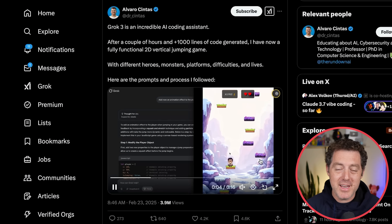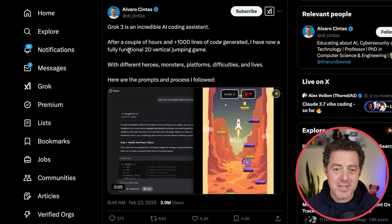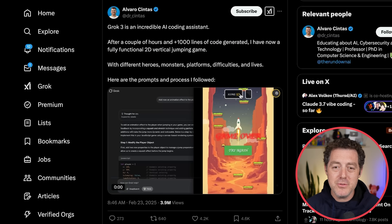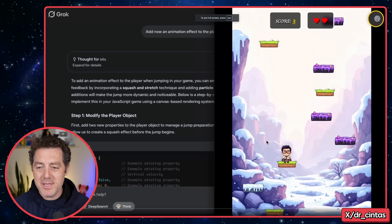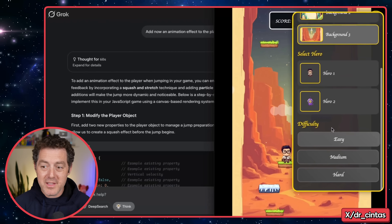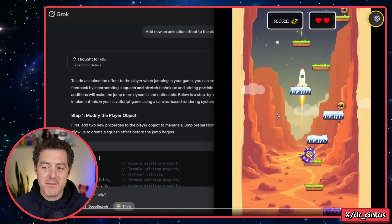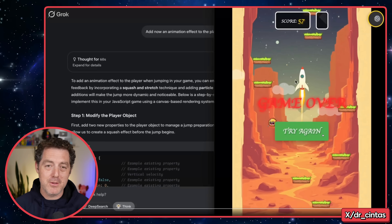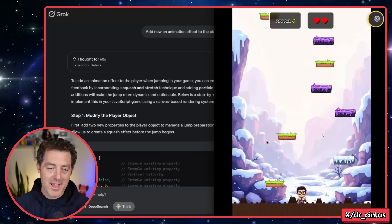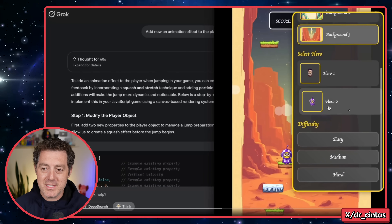Alvaro Cintas created a jump game — a couple of hours, a thousand lines of code generated. He now has a fully functional 2D vertical jumping game. One thing that jumps out immediately is the assets — the graphics are really good. You can select different sprites to use, different difficulty levels. All of the platforms are custom built using Grok. Just a very impressive game — different backgrounds, easy, medium, hard.